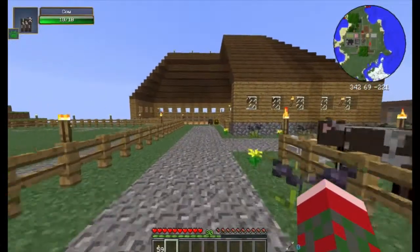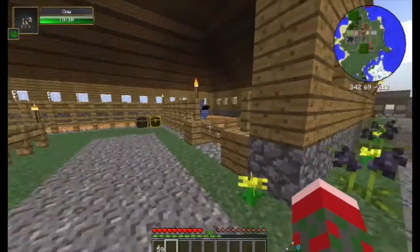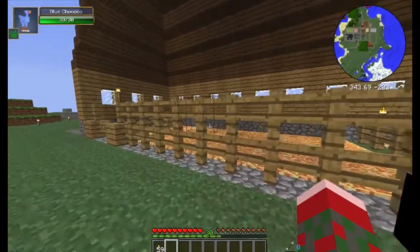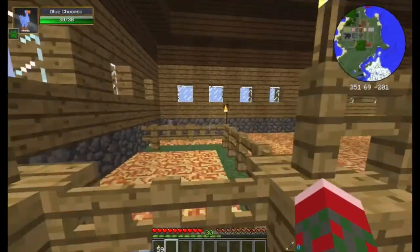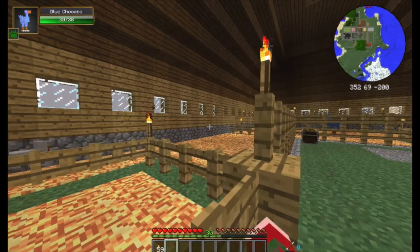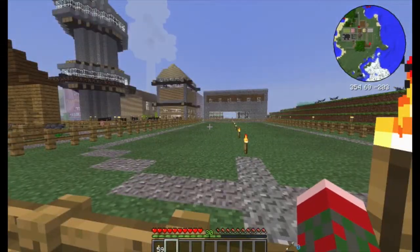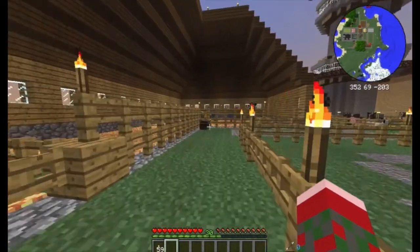Continuing down, this is our stables where you will see some chocobos. There's a chicken in there — I'll have to look into that. There are different horses in there as well.